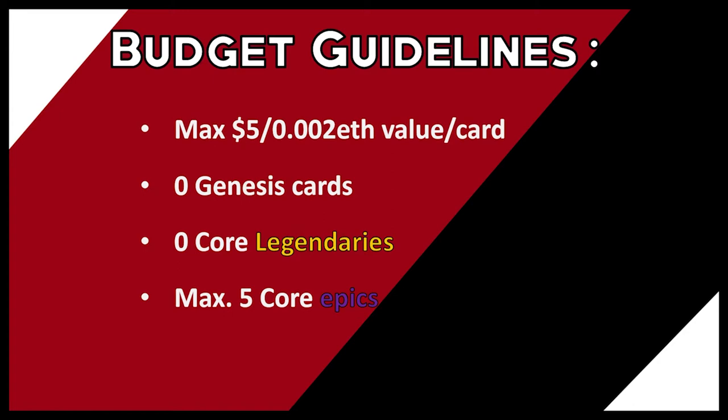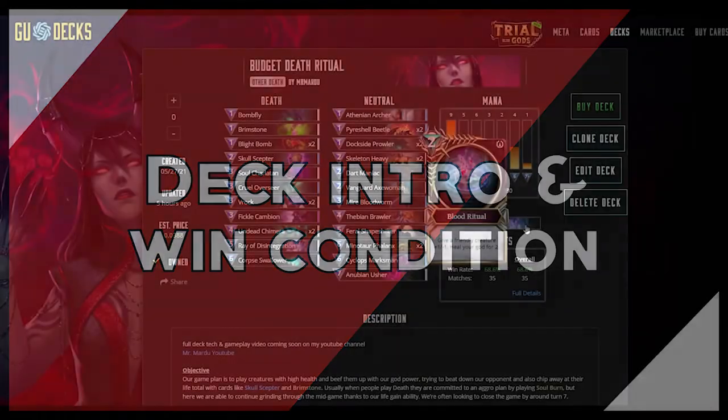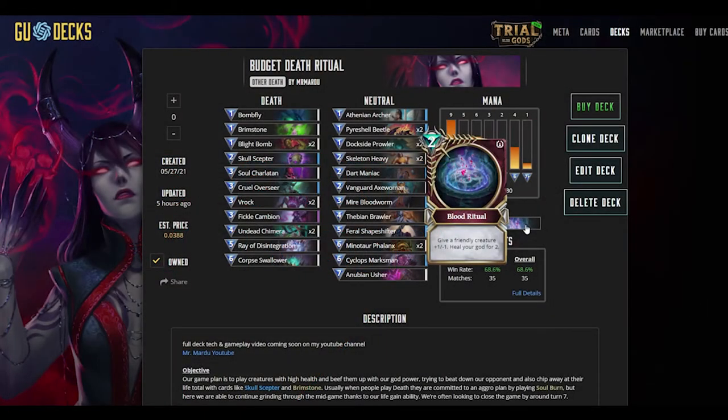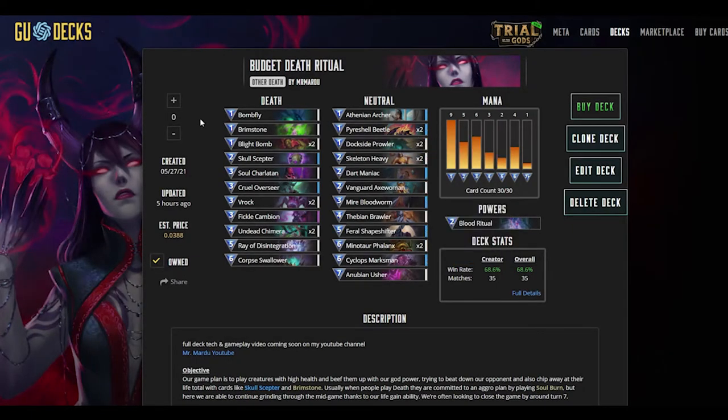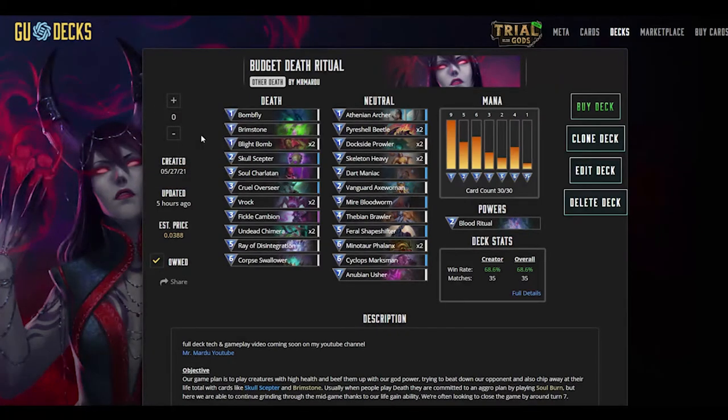With the guidelines out of the way, let's move on to the deck tech. Death Ritual is a god power for death that costs 2 mana to give one of your creatures +1/-1 and heals your god for two. Our plan is to play creatures with high health, beef them up with our god power, beat down our opponent, and chip away at their life total with cards like Skull Scepter and Brimstone. Unlike the usual aggro Death plan with Soul Burn, we're able to grind through the mid game thanks to our life gain ability.